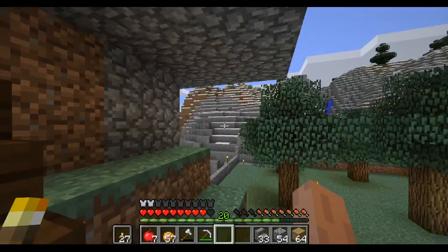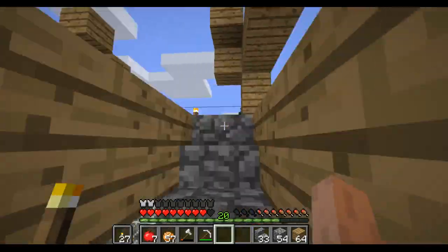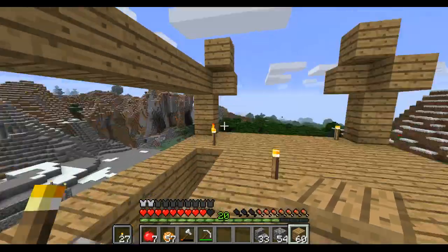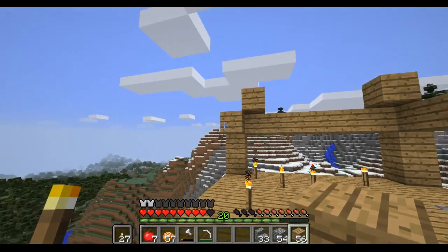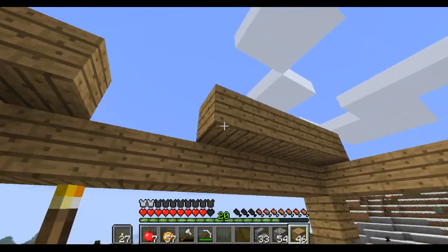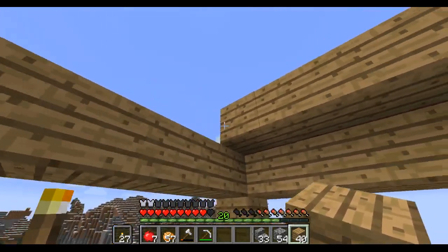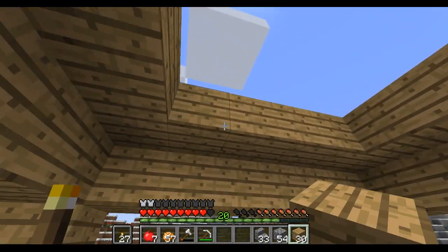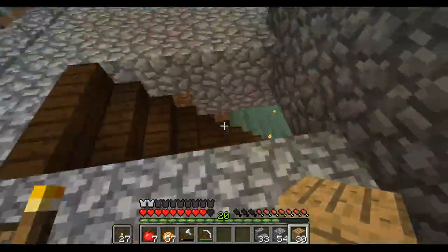We'll make a little banister as well so we don't fall every time we jump up here — I foresee that happening a lot. I'm liking this design already. At the very top I was going to do a lighthouse-type design, but fire and wood do not mix, so never mind. We're going to avoid that at all costs.